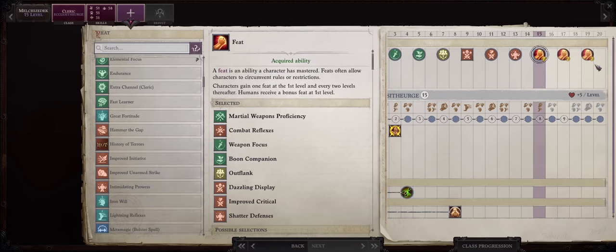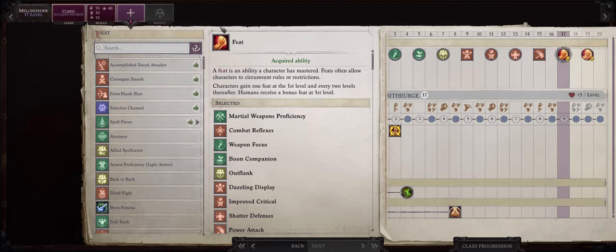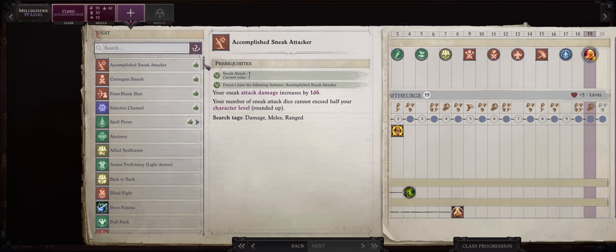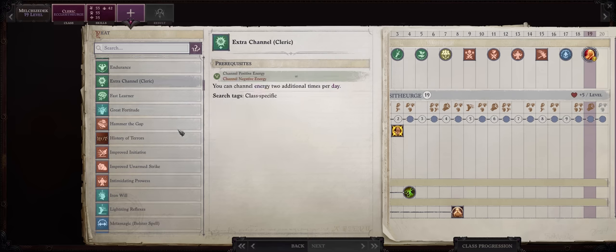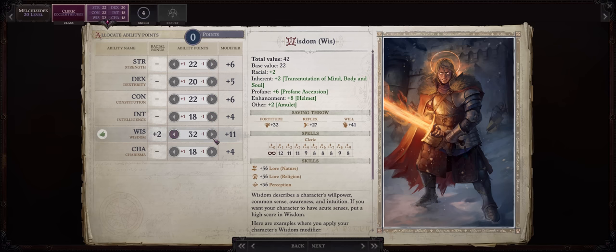For level 15, starting from now your feats are kind of up to you, as we already have our core main feats. Power Attack is certainly a great choice if you want to melee, and at this point we have more than enough attack bonus boosts to make up for the penalty to hit. For level 17 and beyond, you are somewhat free — I suggest getting Metamagic and Heightened Spell, just for more spellbook flexibility, which can also result in more castings of buffs. You can also pick something like Improved Initiative. For level 19, you can go with another metamagic feat, although we do have quite a lot of metamagic rods that compensate for basically everything but Heightened. I'll actually pick Improved Initiative here — the enemies at this point have way higher initiative than normal, especially the demon lords. As for level 20, your last point goes into Wisdom, of course.